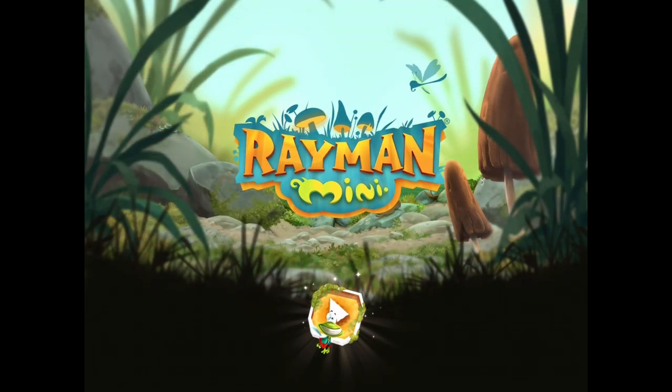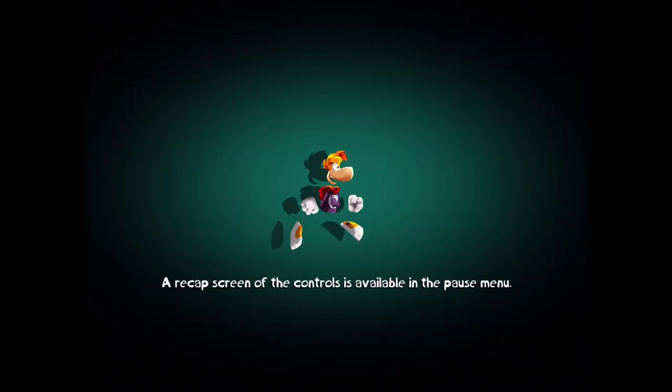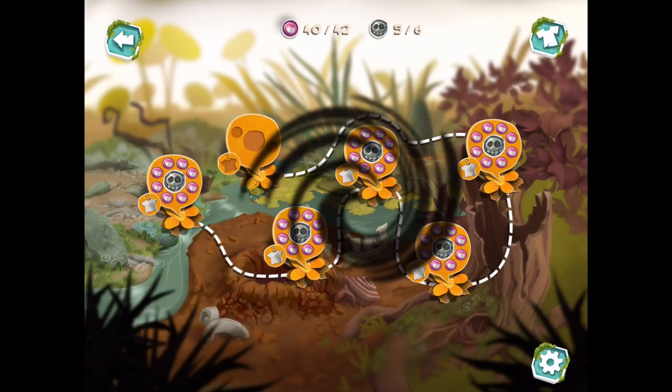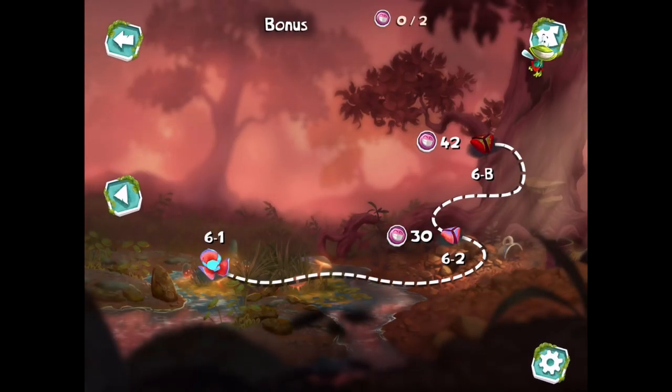Hello Zebraherd, welcome back to Rayman Mini. This is probably going to be the final episode of the series as we've made our way to the sixth world. This one looks like it might be a lot smaller — there are only three levels to it. We've 100%ed everything leading to this: every boss fight, every level, everything. So yeah, let's start with 6-1.